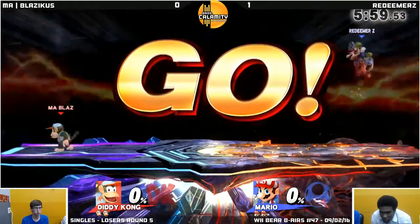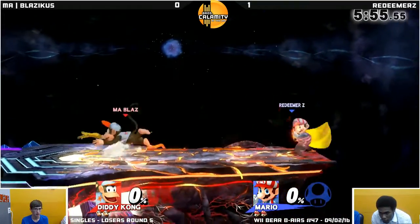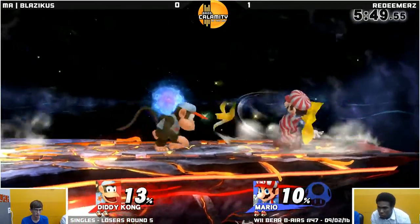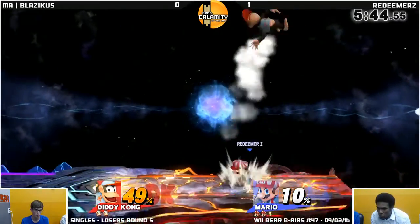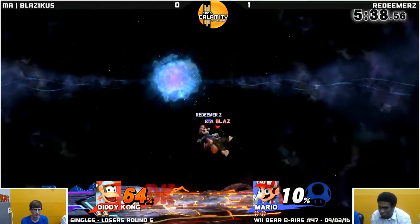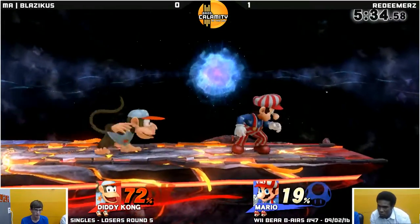Lylat I could see, just because of Mario's recovery — Lylat's stupid. Yeah, Lylat is stupid. But Blazicus can get the hoo-ha setups because there's no platforms. It's just easier for other characters on the stage against Mario. Even though there's no platforms, Redeemer already chalking up 64 damage. Oh, he got that wallclang — he just really hates that wallclang. It's always by accident.